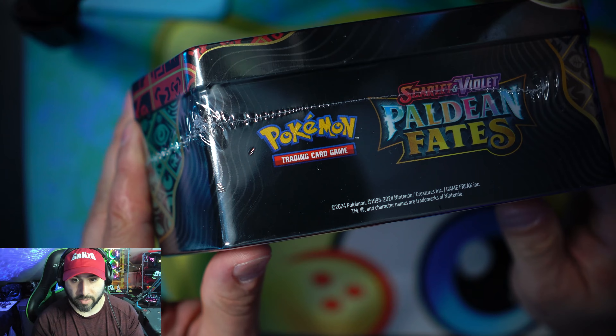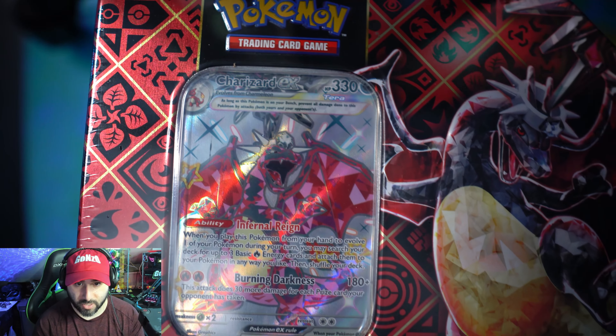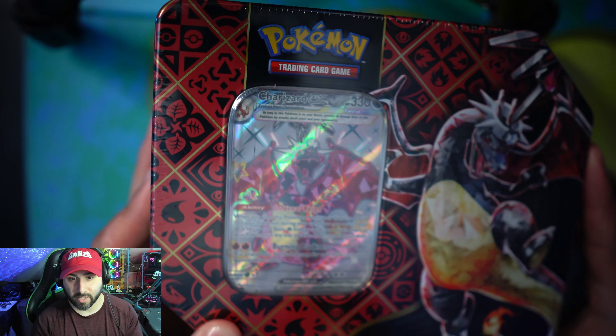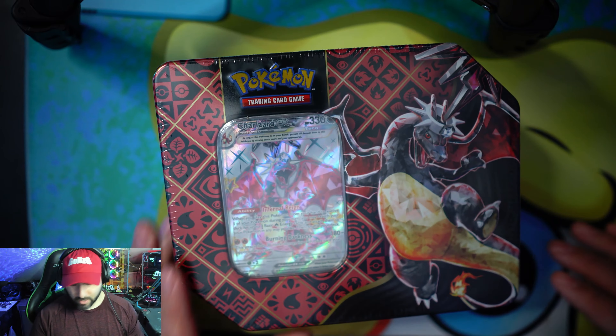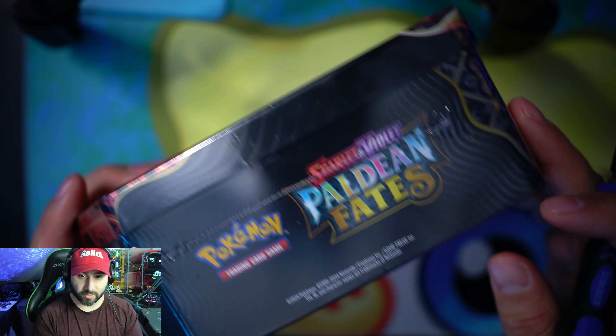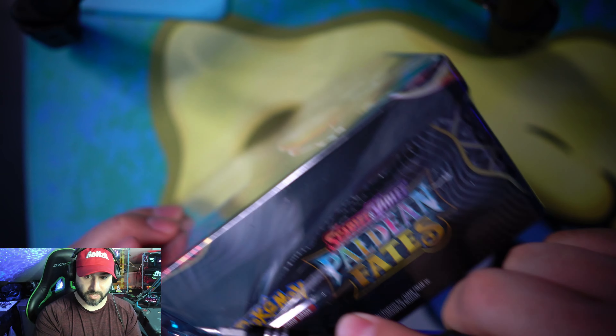Again, this is the Paldean Fates — that beautiful Charizard EX on the main cover there. I'm going to get this open. As you guys can already see, I haven't opened it yet. So let's get this baby going.